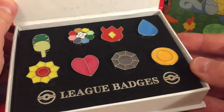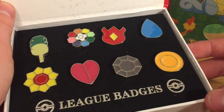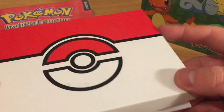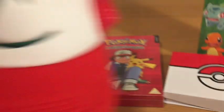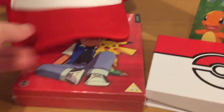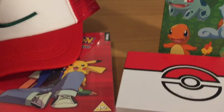All eight of the Indigo League badges — trust me, I've really earned these badges the amount of times I've played through the Pokemon games. So this is an awesome gift with a really nice display case. And I got the Ash Ketchum hat. But ladies and gentlemen, the best I saved for last — brace yourselves for the Charmander onesie! Look at this — it's got a tail and everything with a little flame on it. Man, this is adorable. Love it!